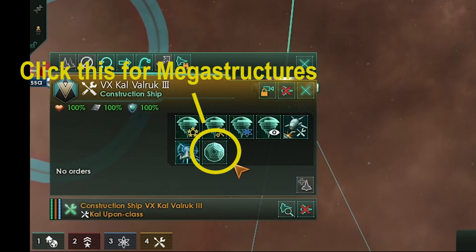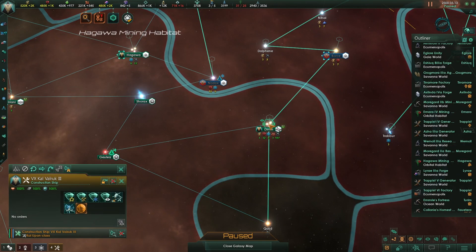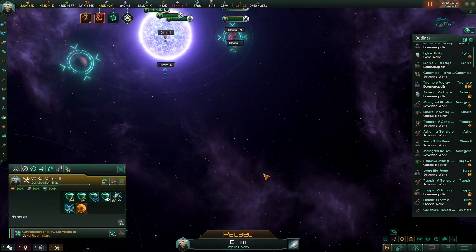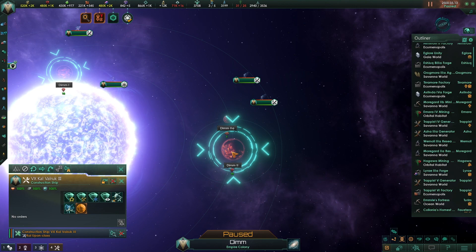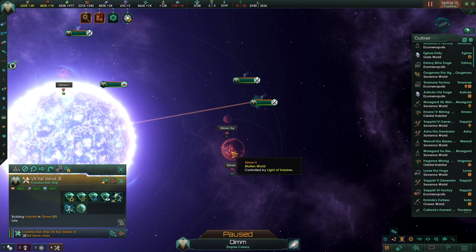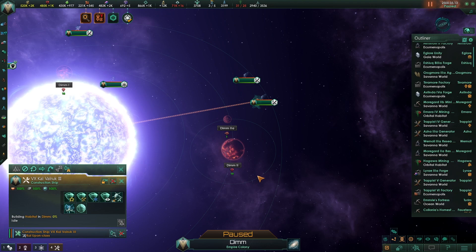To place a habitat, select a construction ship and click the Megastructures button. Then click Habitat from the list and choose a planet to place it on. What resources the planet has determines what kind of habitat you can turn it into. Left-click a planetary body with a neon green highlight ring and the construction ship will build the habitat there. Habitats cost 150 influence and 1500 alloys, so make sure you have enough resources.